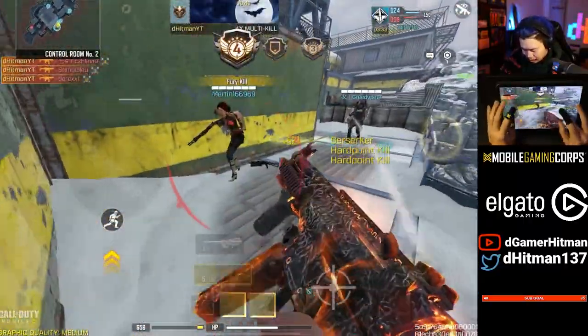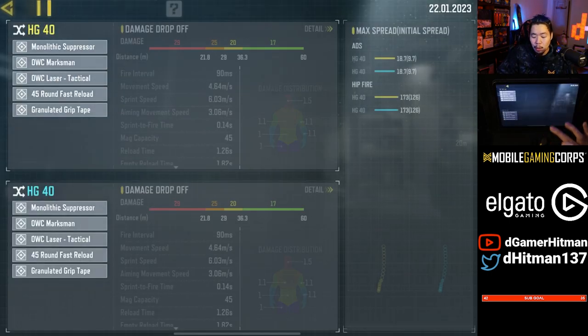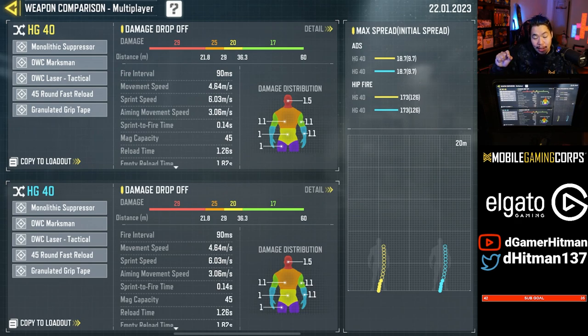This next gun might come as a shock to you guys, but it is a super easy gun to use. This gun is none other than the HG-40. You might be wondering why is this gun on the list? Well, you will have never seen an SMG with an easier recoil pattern than this. It is almost a basic straight line up, and with all the attachments this is absolutely fantastic. It's got great range, a 45 mag, and it also has decent mobility. That being said, it does struggle a little bit in the time to kill, but with the lack of recoil this will be very good at range.